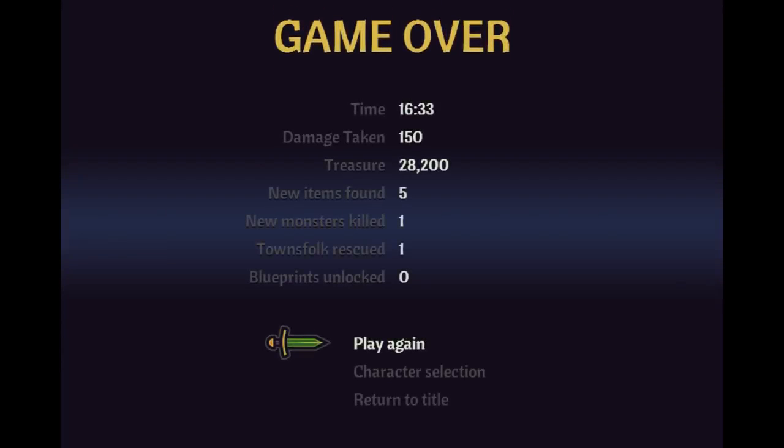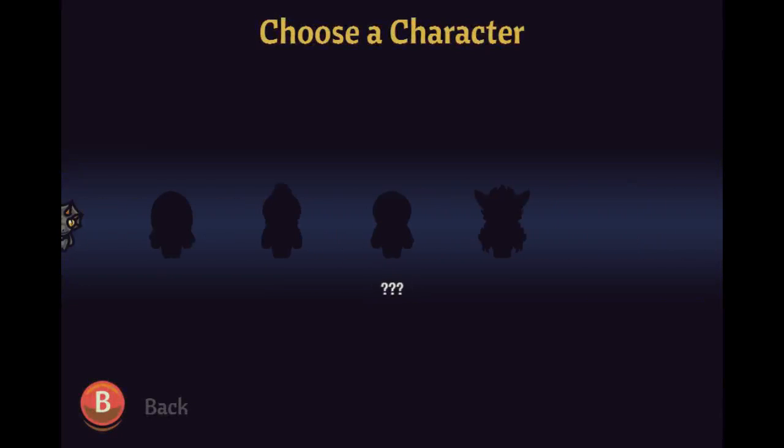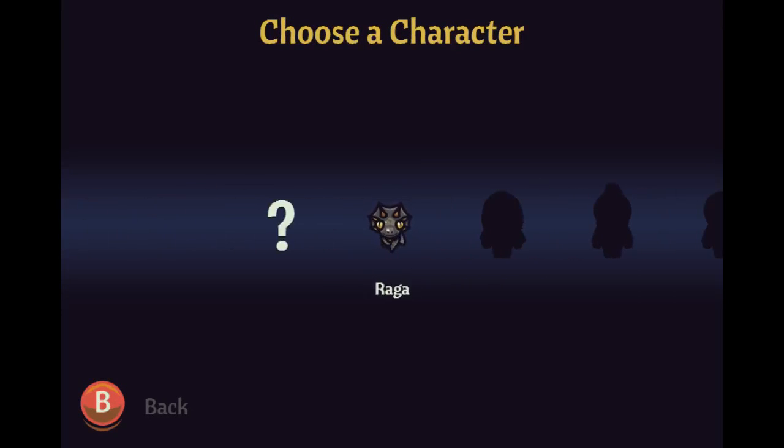That's a game over — took us 16 minutes. Let's go to character selection quickly. We still only have one character; I want to unlock more of them, especially that werewolf-looking one back there. But that's going to do it for this episode. I'll be back to start with a little bit more of an advantage as Raga with a thousand gold now that we've unlocked one townsperson. If you enjoyed the episode, click the like button — series like this live and die on the support of the first episode. Subscribe if you want to see more Wizard's Lizard, and as always, thanks for watching.